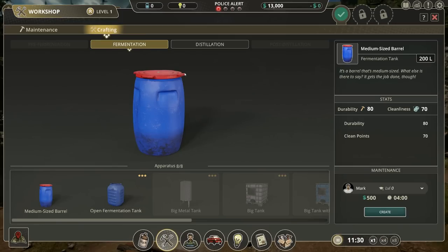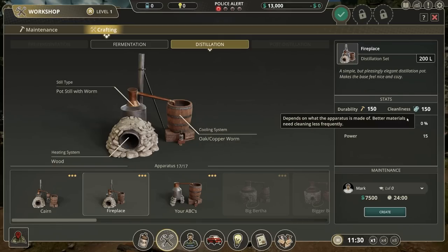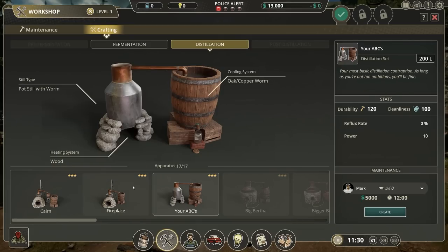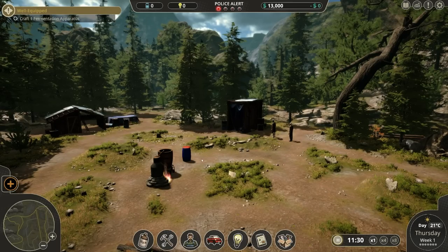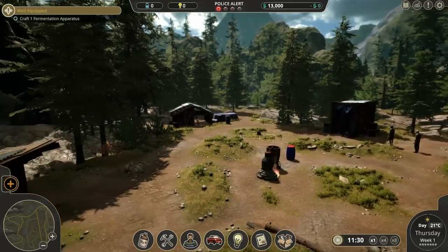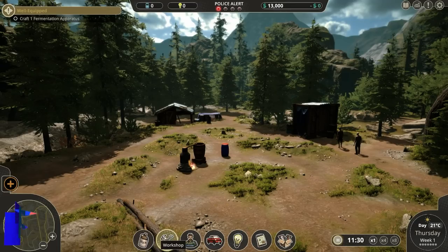Soon we're going to have a whole bunch of other things — pre-fermentation stage — different bits of machinery. They've got different durability ratings, different reflux rates, different powers, different costs. It's very, very in-depth. We're going to scratch the surface as much as we possibly can over this episode. That's what the workshop is. We can do maintenance on either of these two bits of apparatus, but we don't need to yet because they're brand new.